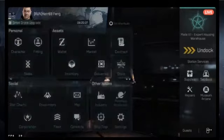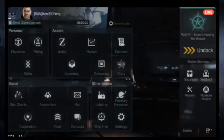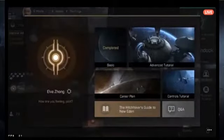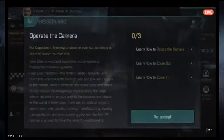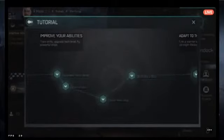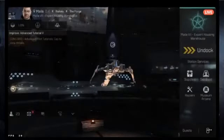Anytime you hear anyone reference 'punching your face,' that means tapping your character icon. From there, click on Advanced Tutorial. Once you've gone through the original tutorial, you can click the back arrow to get back to the basic tutorial. You can re-accept missions and run them again at any time. These tutorials are very good and can be revisited whenever you need.